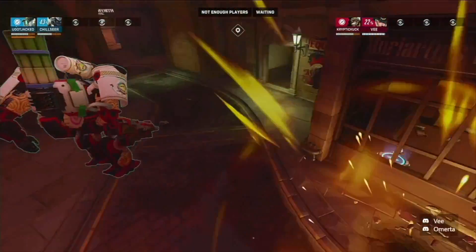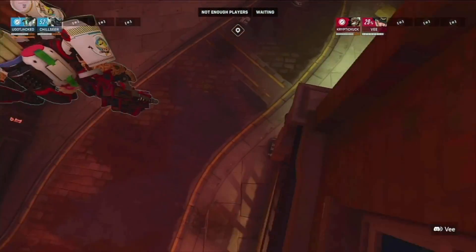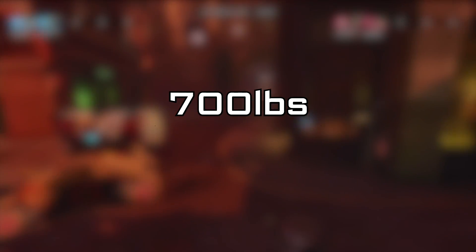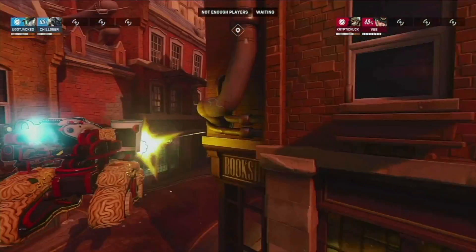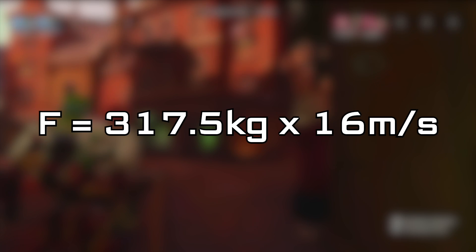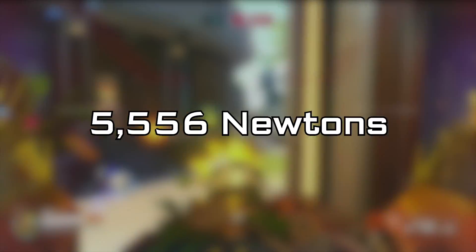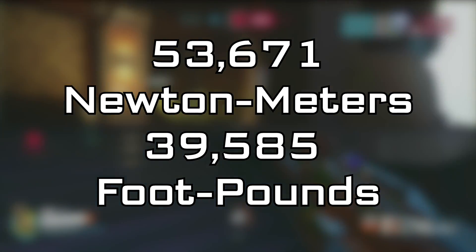Let's run these same calculations for Bastion and his grenade jump. We get our initial newton force, turn that into newton meters based on his max height, and reverse it again to get the total force behind such an explosive. Bastion weighs in as a big healthy boy at 700 pounds, 317.5 kilograms. On a grenade jump, he'll fly through the air at 17.5 meters per second — so heavier and faster with a slightly further max distance. Bastion's initial force needed to move just one meter is 5,556 newtons. At the max distance, this is 53,671 newton meters, or 39,585 foot-pounds.